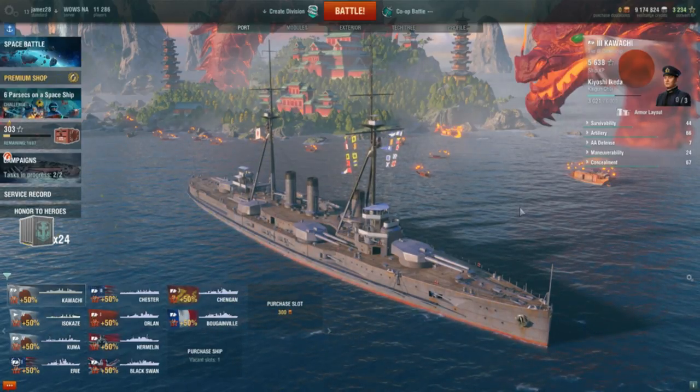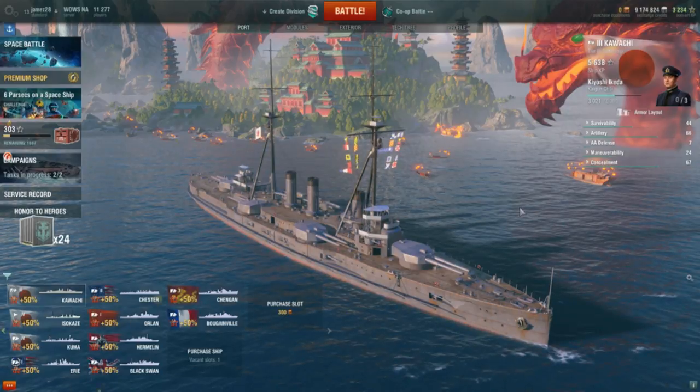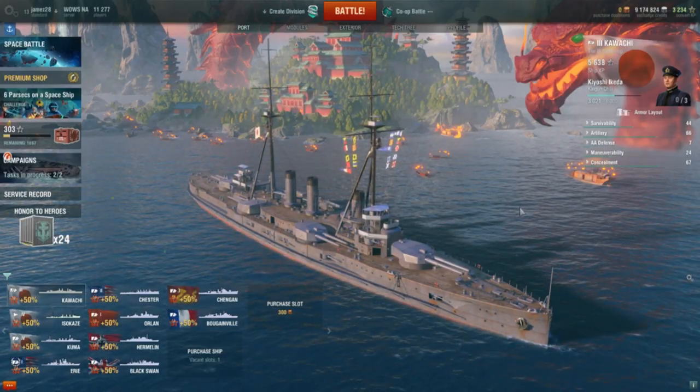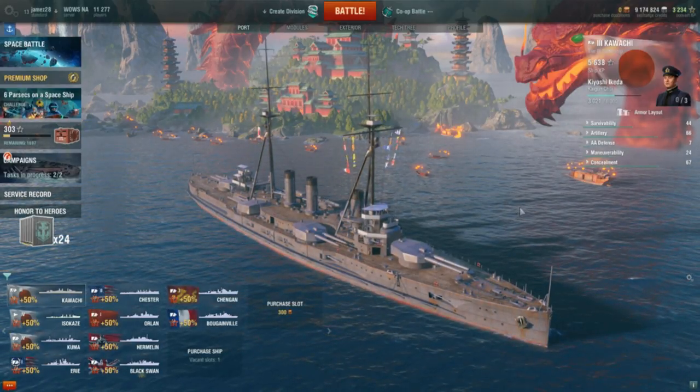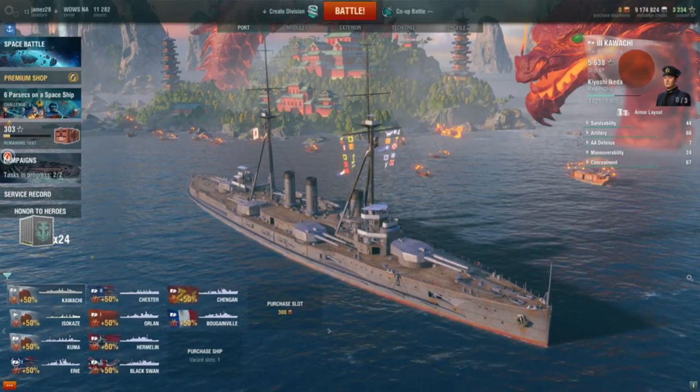Your first ship is a tier 1 ship. There are 10 tiers and they get progressively better with more firepower, armor, and abilities. But the enemies you face are going to get tougher as well. You have several tier 1 ships at your disposal.